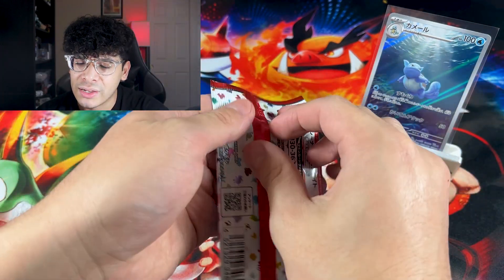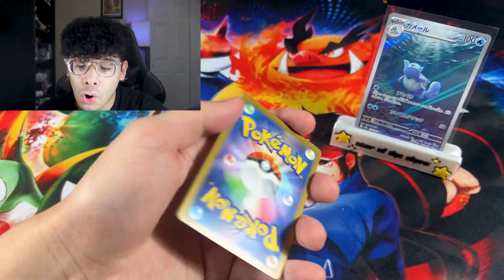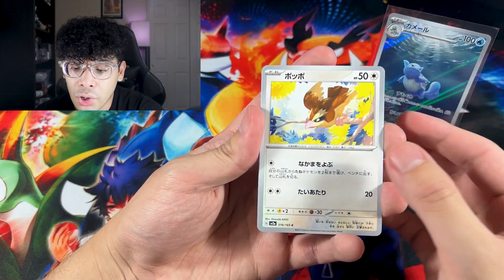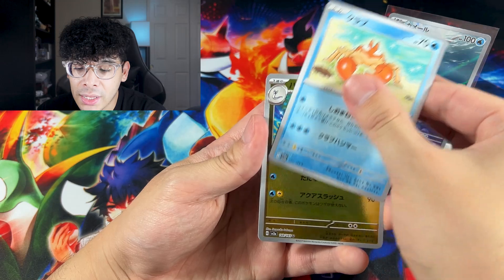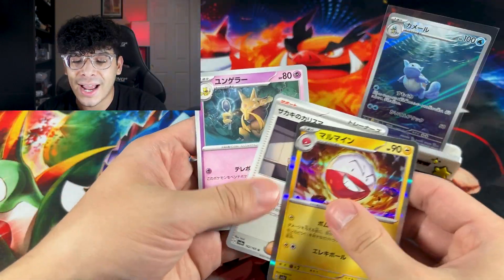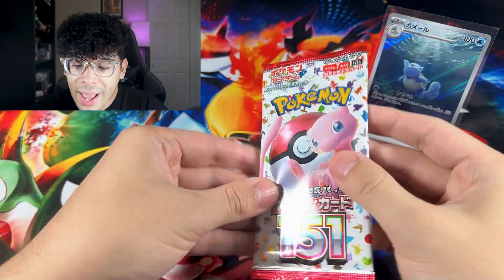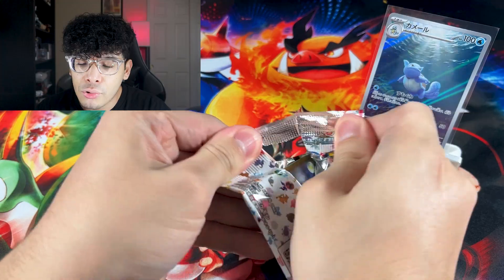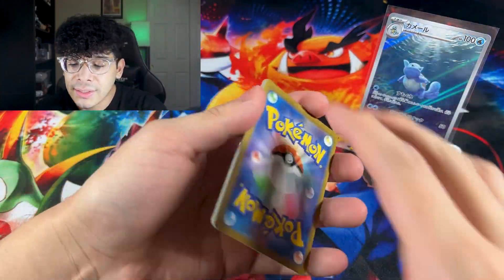Fourth pack, I believe — after this we have three more. Can we get a Mew card? We got a Pikachu, we got a Krabby, we got a Dragonair, and we got an Electrode holo. So we got three packs left. Check out the Mew pack art. Let's get it — we got ourselves a Spearow, an Oddish, an Abra, a Weedle, and a Doe Trio.